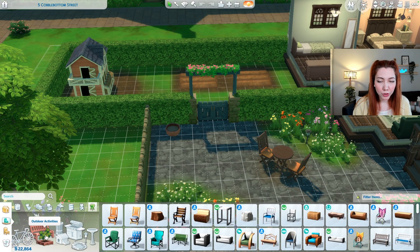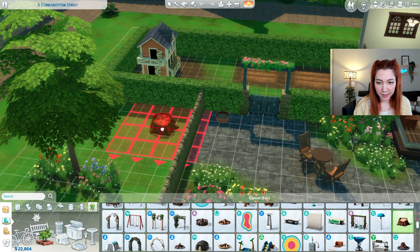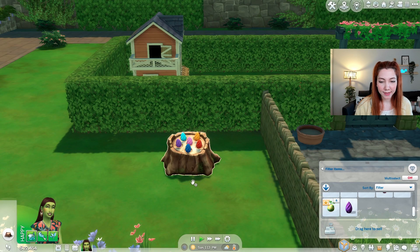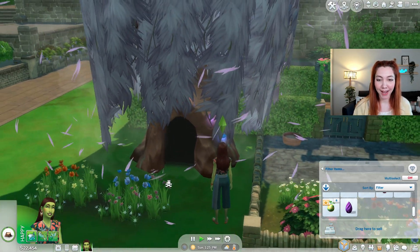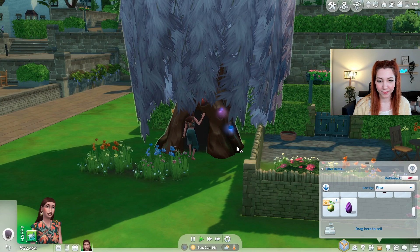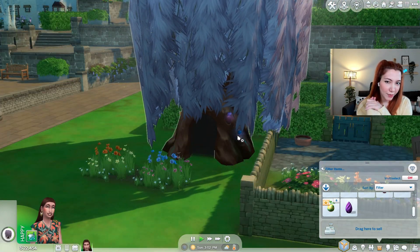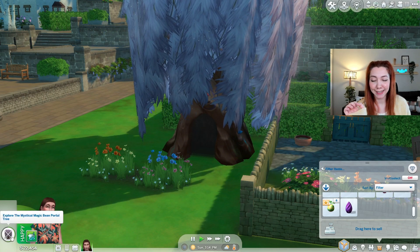We also need to purchase the magic plant sim stump from Outdoor Activities. Let's place this right there. Now we're gonna put each of the magic beans into the stump, then water the stump. It is turning into a magic tree! Oh my god. Let's head into this portal and see what happens. We might need to go into the tree a few times to get the forbidden fruit of the plant sim. Okay, she's still exploring.